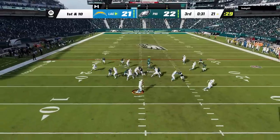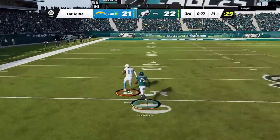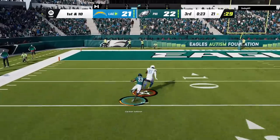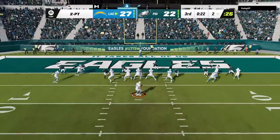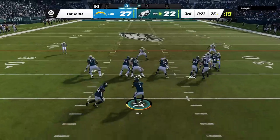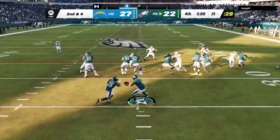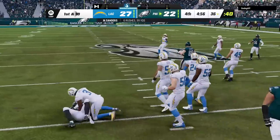I don't keep the lead long as Chauncey Gardner-Johnson has the worst day of his life — Mike Williams out-muscles him on a crossing route and takes it to the house. Luckily we're still playing lights-out football on two-point conversions. Now almost in the fourth quarter, we run our offense the exact same way as at the beginning of the game — slot motion to take the inside zone outside and get to the hash mark, then run it again cutting back to finish on the other hash mark.